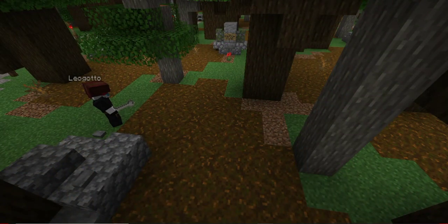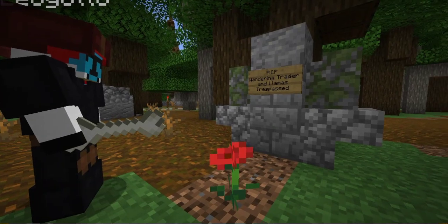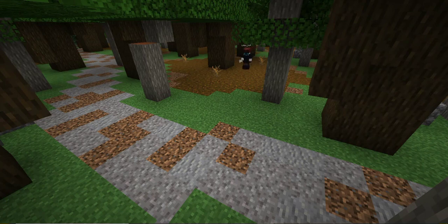I just decided to go off the tracks a bit and I found a grave. Let's see what it says. RIP wandering trader and llamas — trespassed. I hope I don't end up like them. I just found a path so close to the forest. I was just wandering around, because that's what you can do in Minecraft Dungeons on a budget. So I'm just going to follow this path over here.